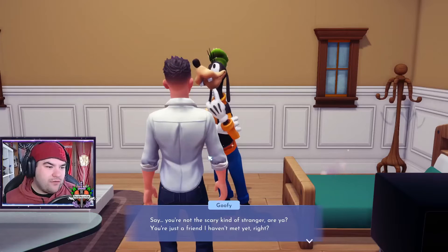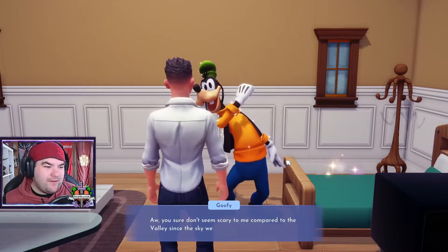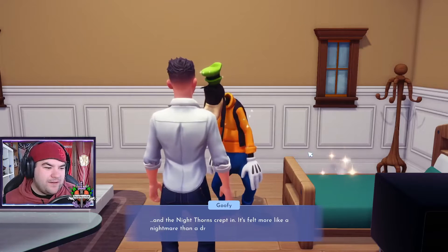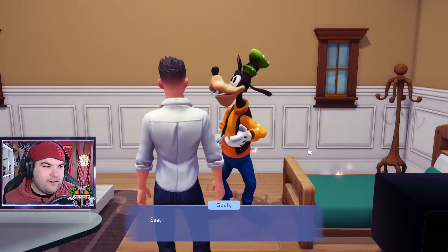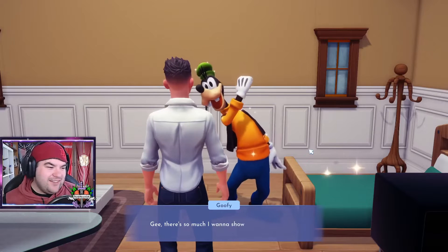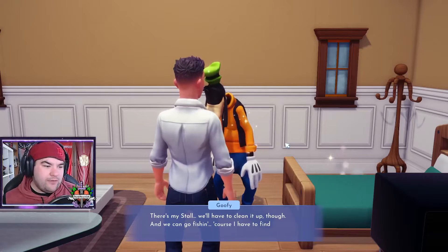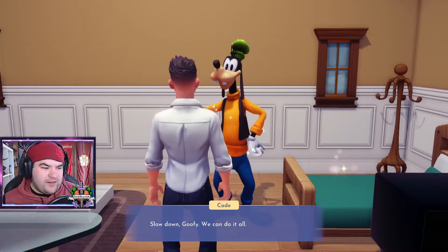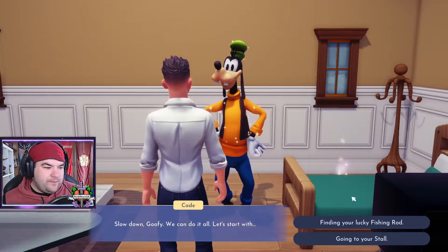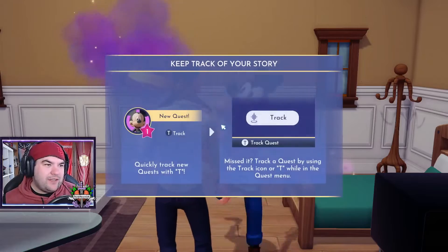You're not the scary kind of stranger, are you? You're just a friend I haven't met, right? That can be a little scary. Oh, you sure don't seem scary to me compared to the valley since the sky went dark and the night thorns crept in. It's felt more like a nightmare than a dream. We're gonna be good pals, I just know it. There's so much to show you! There's my stall — we'll have to clean it up. And we can go fishing. Of course, we'll need to farm and unlock your fishing rod. Let's do the stall first. Keep track of your story.